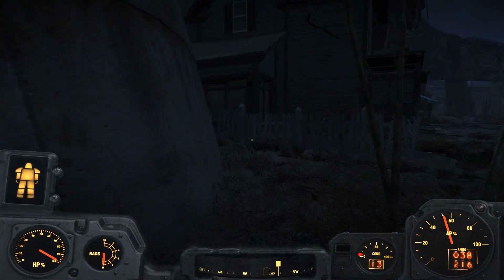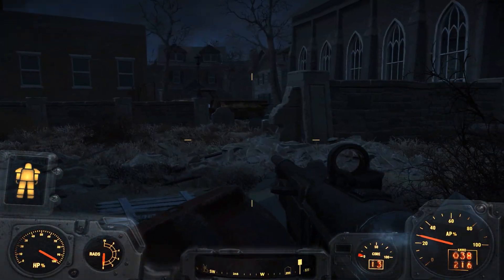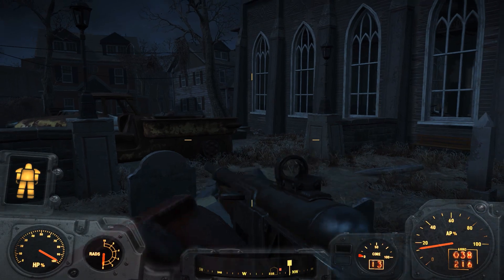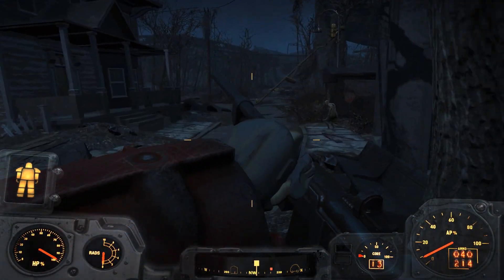It really shouldn't be too far, especially since we have power armor to help out. What weapons do we have again? We got the Overseer's rifle - this thing is absolutely badass because we get two-for-one bullets, which is absolutely insane.